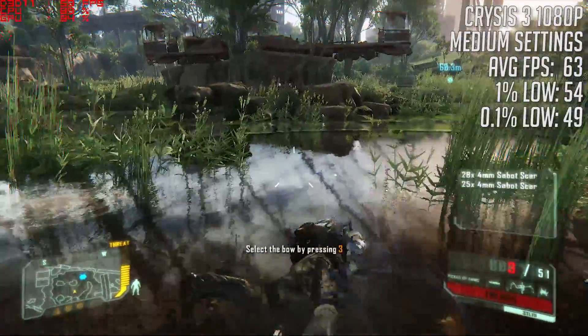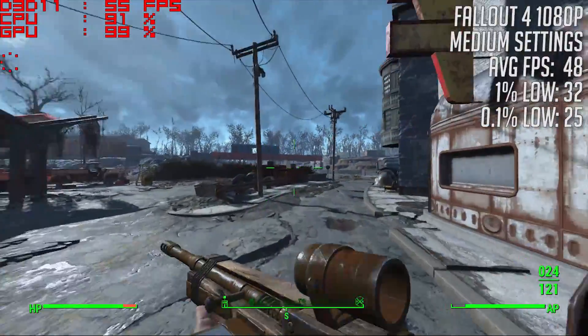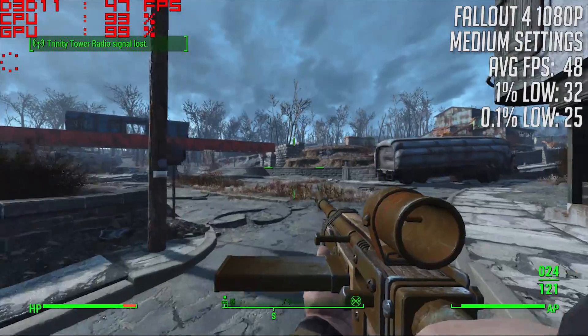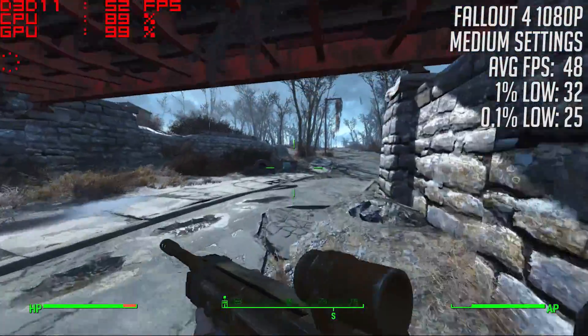Fallout 4 with the medium preset and nothing changed averaged 48 frames per second. A buttery smooth experience, but keep in mind you will see drops into the high 20s in busier settlements like Diamond City, though it's nothing game breaking.